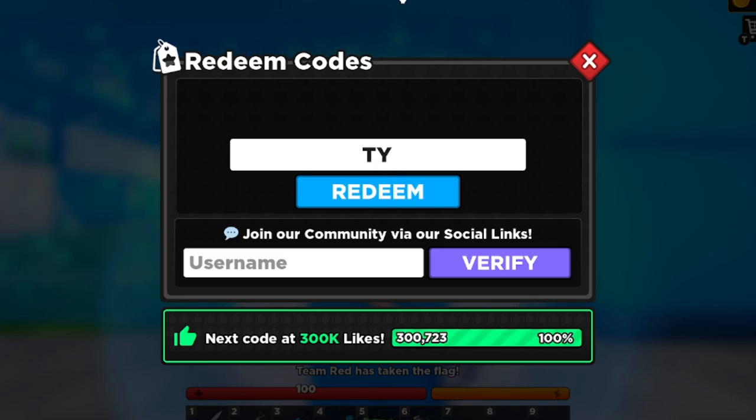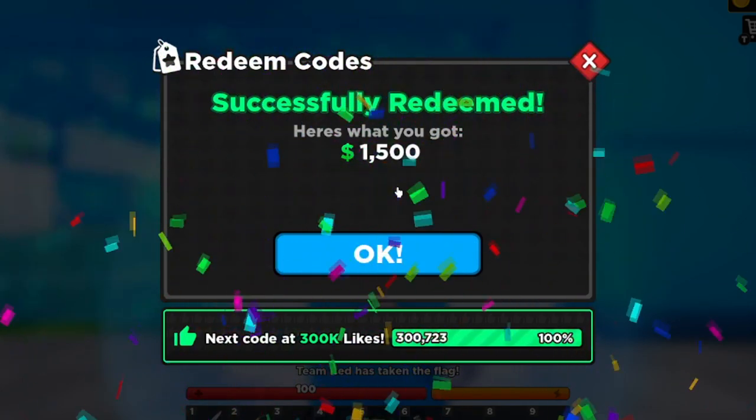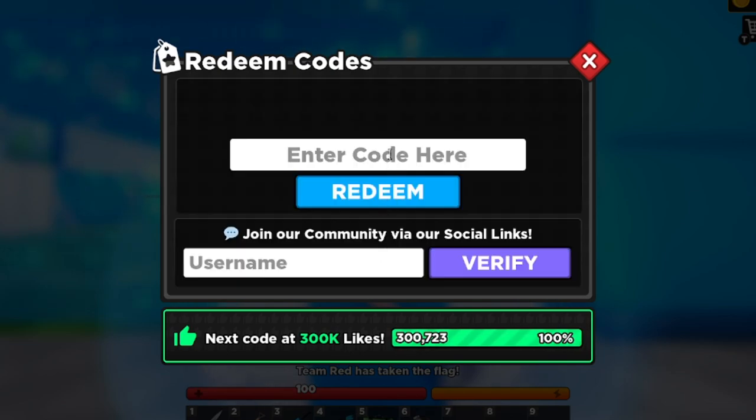The next code is 'TY4265K' — that's T-Y, the number 4, then 265K. Let's try that out and see if it works. It works! This one gives you 1,500 cash. So COINS gives you 1,500 coins and TY4265K gives you 1,500 cash.